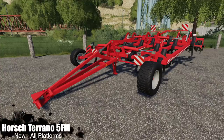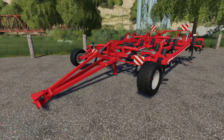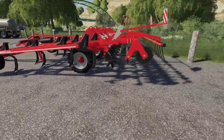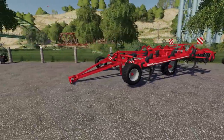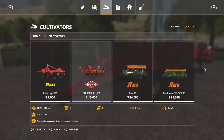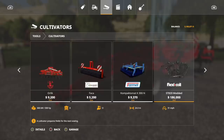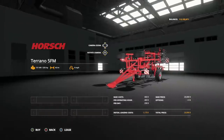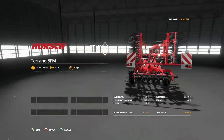Next we have the Horse Toronto 5 FM cultivator. It requires 205 horsepower with a working width of 4.8 meters, so it's a smaller one, but keep in mind it's a huge cultivator that needs power to push through. Working speed is 15 km/h. In the store under tools and cultivators, it's 23,000 — very affordable. Your mid-level tractor from the beginner farm series should pull this just fine. No customization options, but it folds up for easy transport.